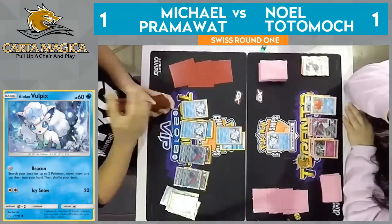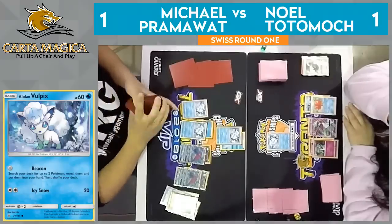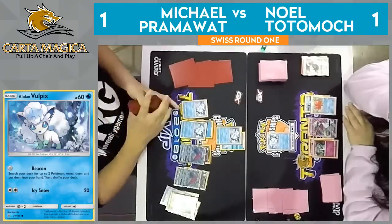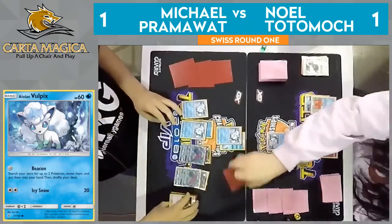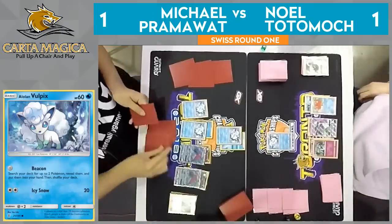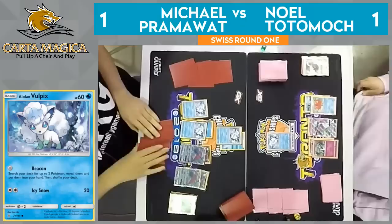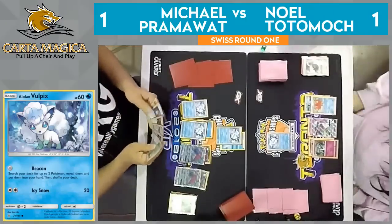And we do just see, once again, his favorite supporter this set — good old Cynthia. Shuffle and draw six new cards. Such a great consistency card in these decks. And he's definitely fine playing it at this point in the game. It was just unfortunate when he had not been able to Bridget and all that. So six cards here — we'll see if he can find the Ninetales and a DCE.